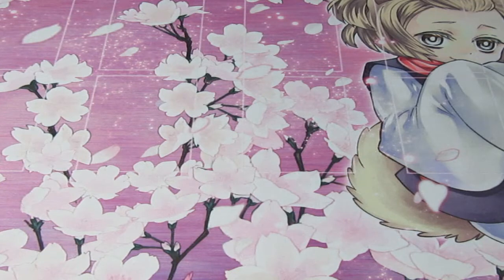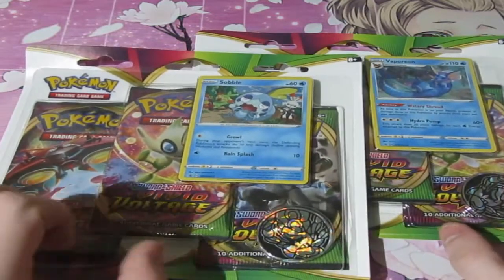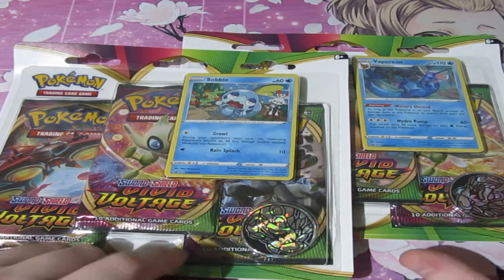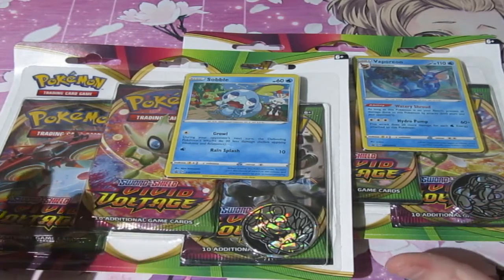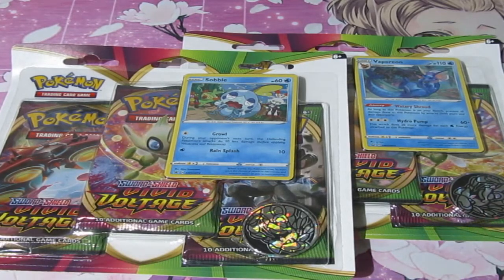Today is a blister pack battle with Vivid Voltage! I am looking forward to this set because Fat Pikachu is back — the giant VMAX Pikachu, which is one of the most expensive cards in the set. It actually is the most expensive card if you class it as the Rainbow Rare. That is what we want to go after, but this is a battle, so anything we pull is going to be worth a point.